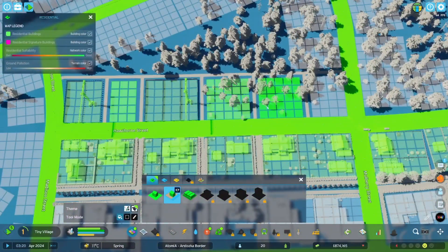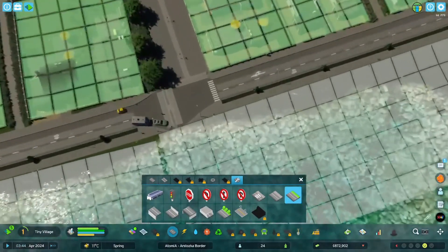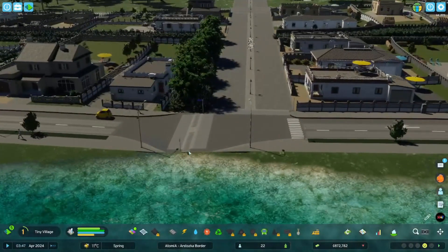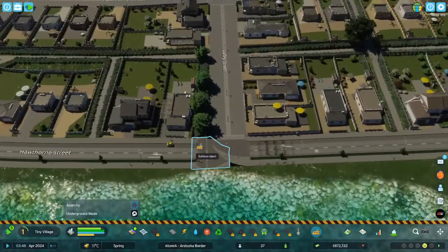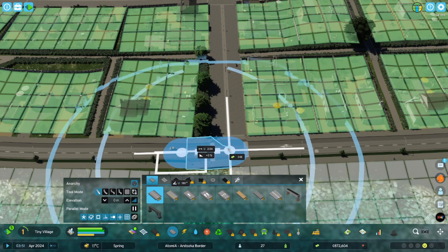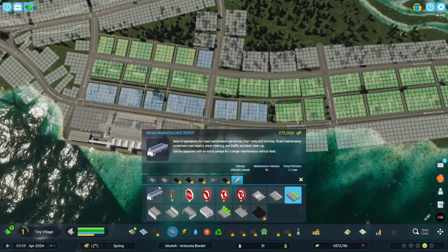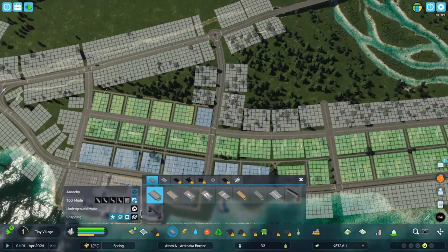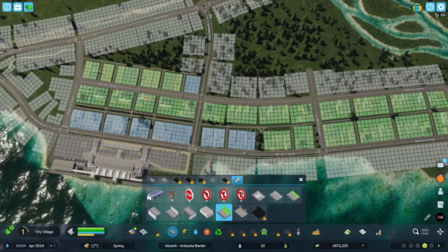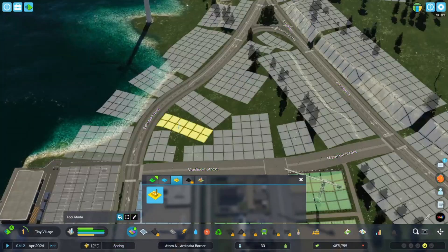We could have a couple of houses and then a little corner shop maybe. There's something weird with the tree placement over here — no idea what's going on. Well I like it, but also I don't like it, so let's remove it and see if we can fix it. It was almost like a speed bump kind of thing — fix it up, that's fine. We could make this into another road so people have two connections. Disable parking over here, add more trees — trees are always good.